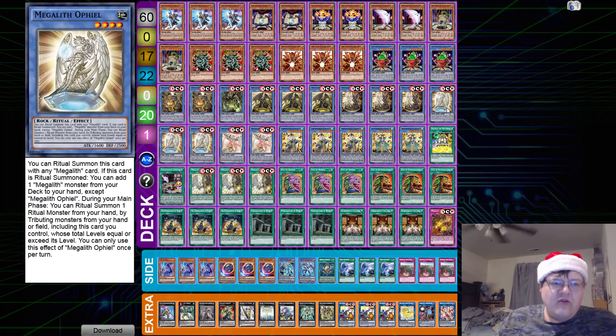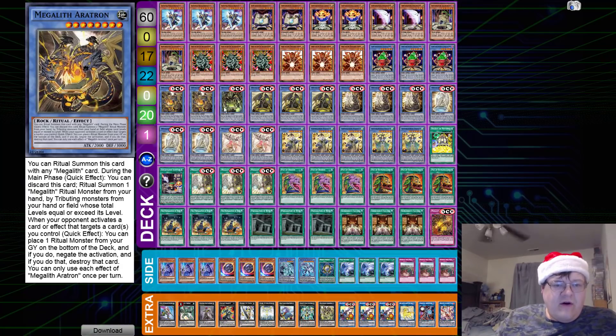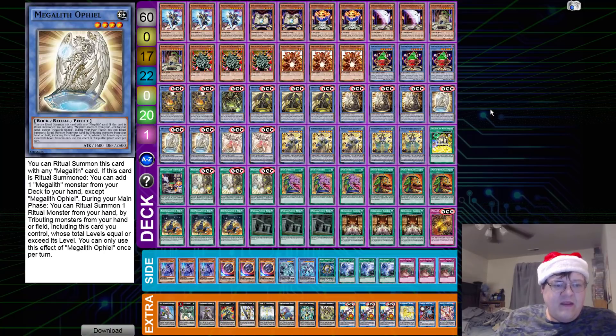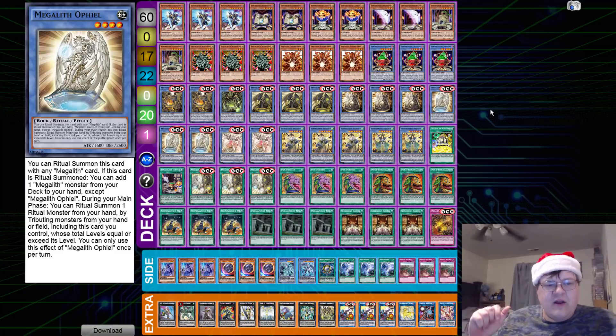Offriel — this is also a level 4, 1600 ATK, and they're all Rock-type by the way. You can Ritual Summon this card with any Mega Lilith card. If this card is Ritual Summoned, you can add one Mega Lilith monster from your deck to your hand — we have all of these targets available to us. Then during your main phase, you can Ritual Summon one Ritual monster from your hand by tributing monsters from your hand or field, including this card. So you do have to ramp into the other monsters.